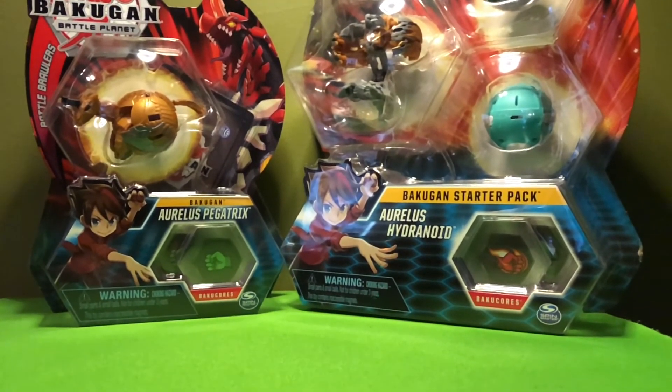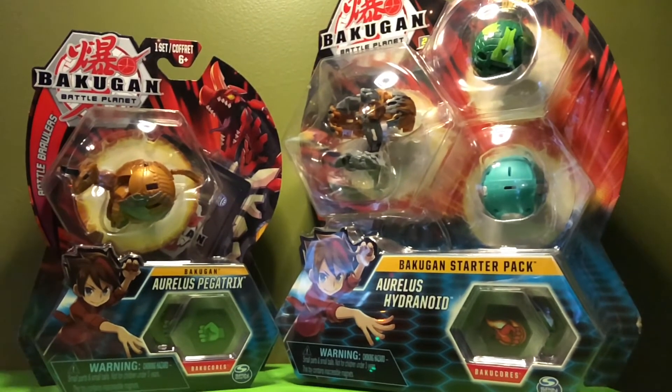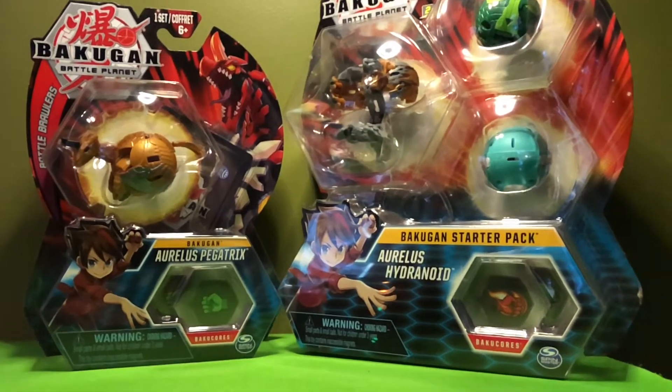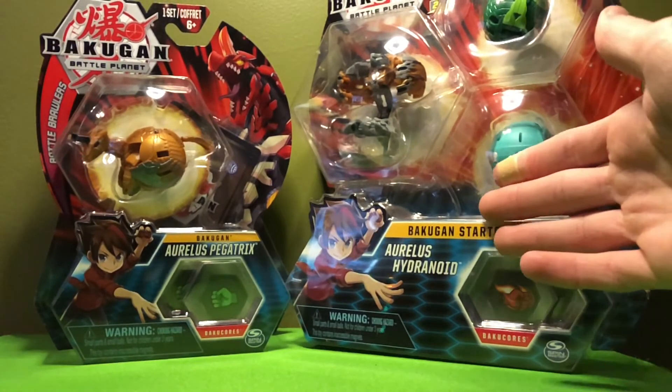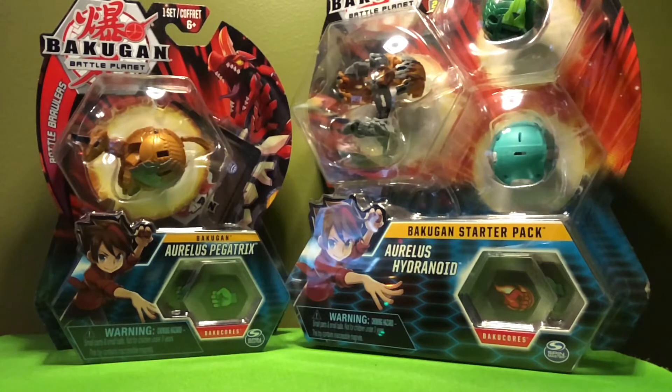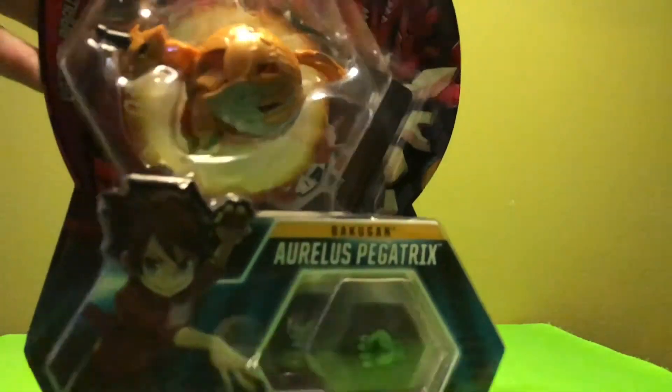Hey guys, it's Liam here. It's a little bit of a different video because I actually have an unboxing. I think the last time I did this was the Diamond Serpenties, but this time I've got Aurelis Pegatrix and Aurelis Hydranoid. I picked these up yesterday and was very excited, because both of these are Bakugan that I've needed for a while for some slightly more competitive decks. I just want to jump right into it — Aurelis Pegatrix.